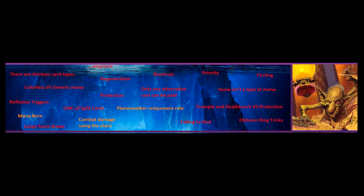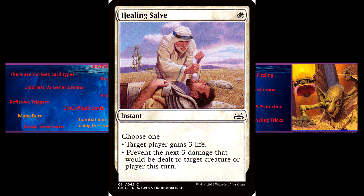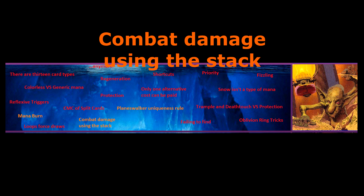Combat damage uses the stack — obsolete rule. This was a fix for the damage prevention window, which we'll see much lower down in the iceberg. During combat, players would assign combat damage, which would be locked in, and could then play spells or abilities before the damage was actually dealt. It was intended to allow a chance to play damage prevention abilities in response, but very often it was used to play other abilities. In particular, it made any ability that requires sacrificing a creature much stronger. For example, Mogg Fanatic could kill a creature with two toughness by assigning one damage on the stack, and then sacrificing itself for its ability to deal another damage.